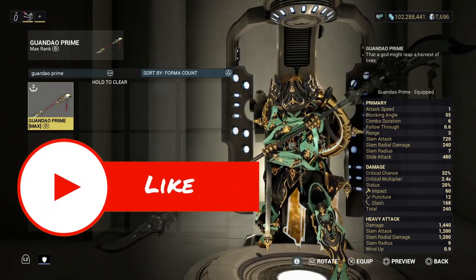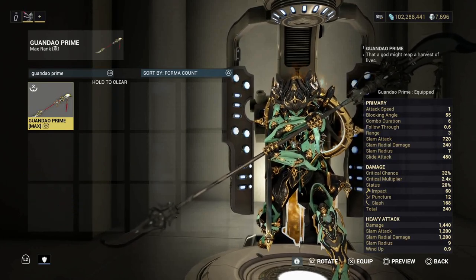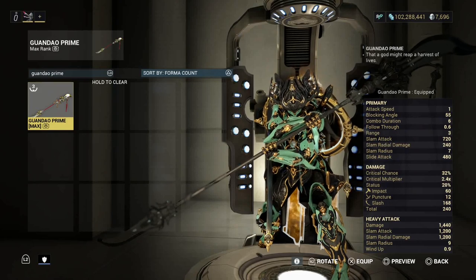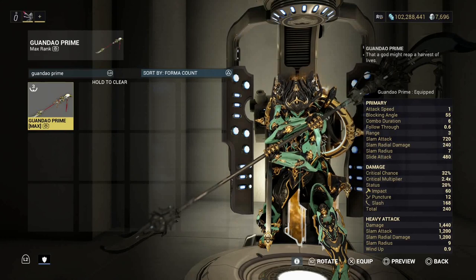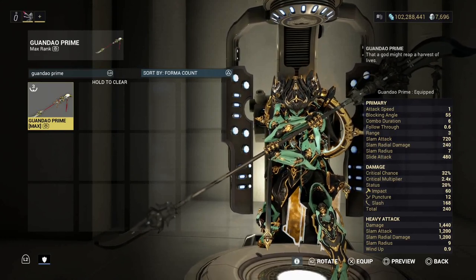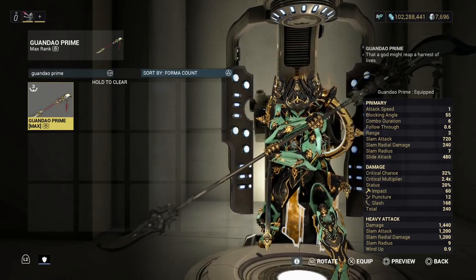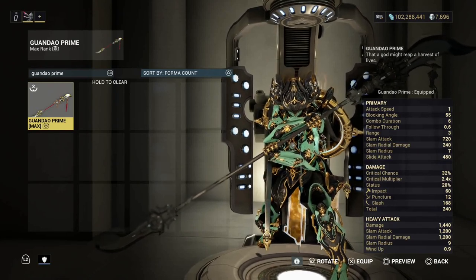Welcome back to another weapon build video. Today I'm back with the Guandeo Prime and the build. This is my favorite polearm weapon in the game — favorite of all time. You can't go wrong without Guandeo Prime. If you don't have this weapon, you need to get it in your inventory because it is highly recommended.